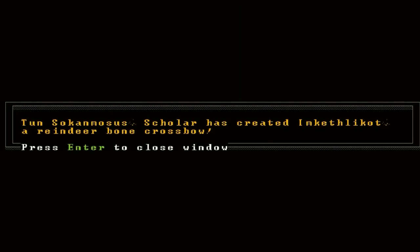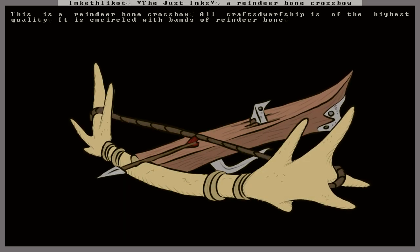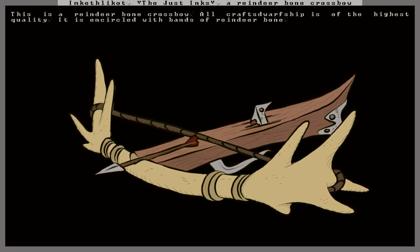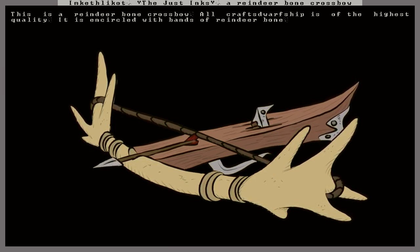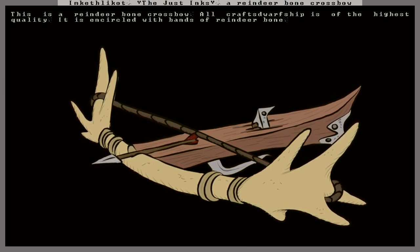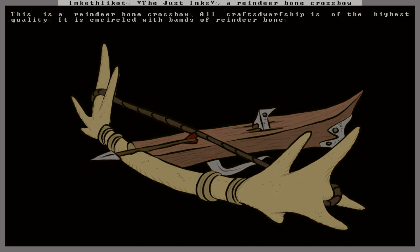Oh, we have an artifact here. Ton Sokanmosus, the scholar, has created Mkethlikhot, a reindeer bone crossbow. Let's take a look — The Just Inks. This is a reindeer bone crossbow. All craftsmanship is of the highest quality. It is encircled with bands of reindeer bone. Not that exciting, but I have a pretty cool mental image. It's good that it's made of bones — kind of goes with our whole necromancer theme here. Maybe I'll give it to the Slumbering Lord Uthra when he gets back up on his feet.